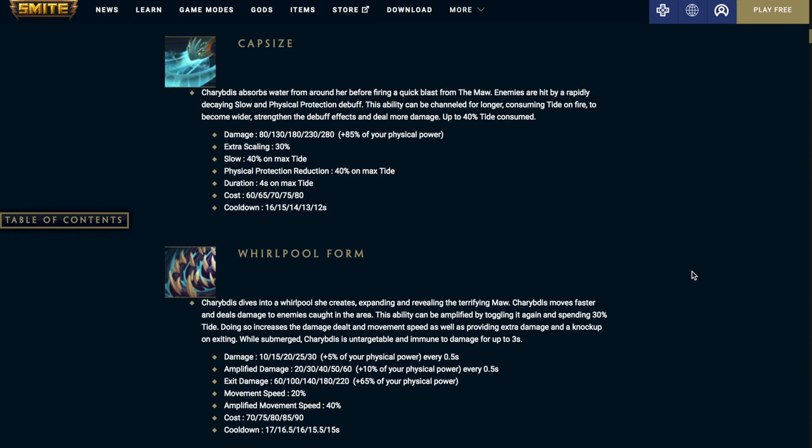Charybdis's second ability, Capsize — she absorbs water from around her before firing a quick blast from the maw. Enemies hit by a rapidly decaying slow and physical protection debuff. This ability can be channeled longer, consuming tide on fire to become wider, strengthening the buff effects and dealing more damage. Up to 40% of the tide is consumed. Damage is 80 at level 1 and 280 at level 5, plus 85% physical power; extra scaling is 30%. The slow is 40% on max tide, physical protection reduction is 40% on max tide, duration is 4 seconds on max tide. Costs 60 mana at level 1 and 80 at level 5, with a cooldown of 16 seconds at level 1 and 12 seconds at level 5.